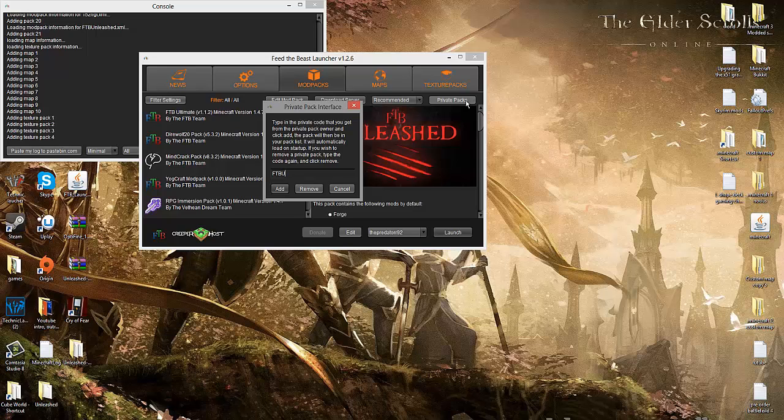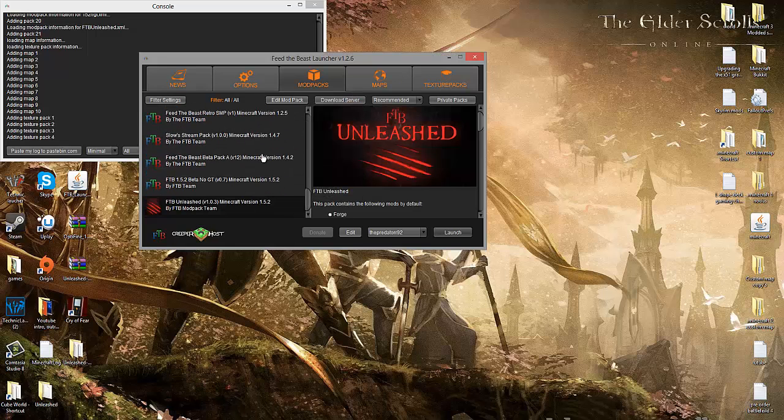This all has to be capitals, so it won't work otherwise. It's FTB, all in capitals, and then U, all in capitals, no spaces, and then — make sure I spell this right — Unleashed, like that. So the code is FTBUnleashed, all capitals, no spaces. Then you just click Add and it should all be there. Soon they'll release it properly so you won't have to do any of this, but because it's a private pack they've made it like this. When you click Add it should install and it should all be ready.